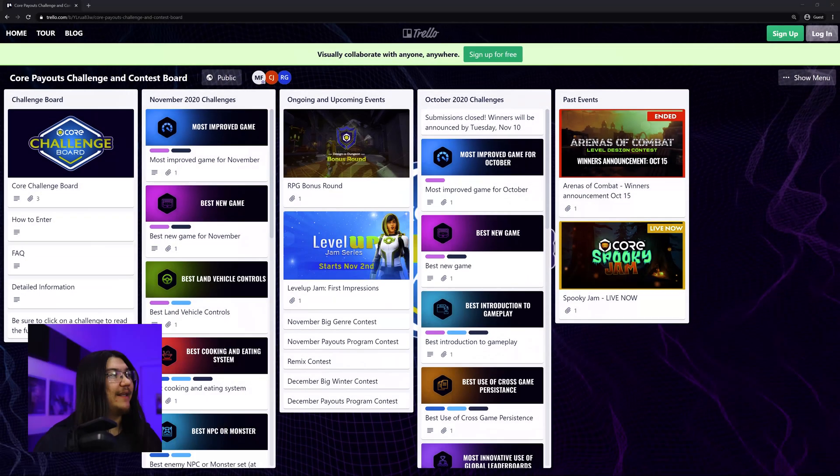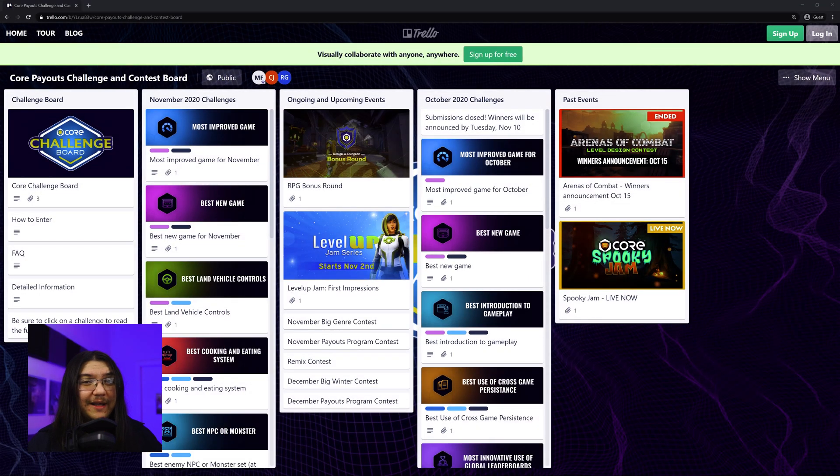I'm going to show you all the Core Challenge Board today. This Core Challenge Board is important to note — it is restricted to creators in the Payouts Pilot program. The Core Payouts Pilot program is an exclusive program where you have to apply and be accepted. If you've been a game developer in the past in other games like Fortnite, Unity, or Unreal, you can submit your content from that. Or if you're building in Core right now and you think you have something good, submit that and apply for this program. It's a great way to monetize and get in early.